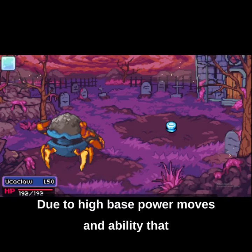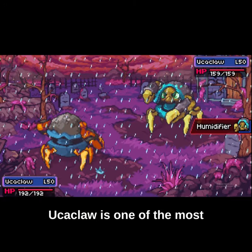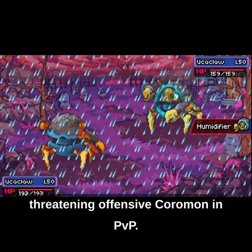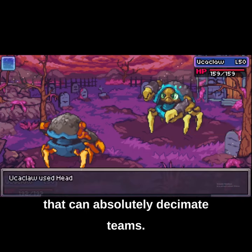Due to high base power moves and an ability that can boost Yooka Claw's water type moves even further, Yooka Claw is one of the most threatening offensive Coromon in PvP. Yooka Claw runs two sets that can absolutely decimate teams.